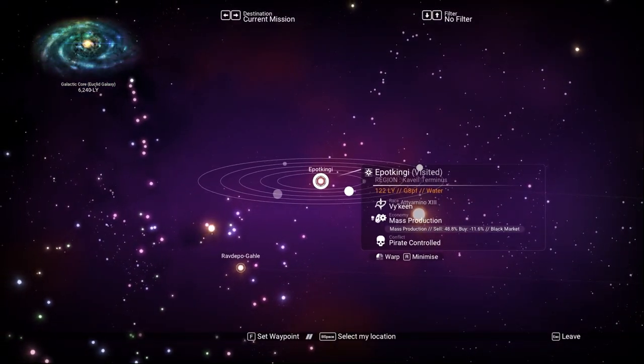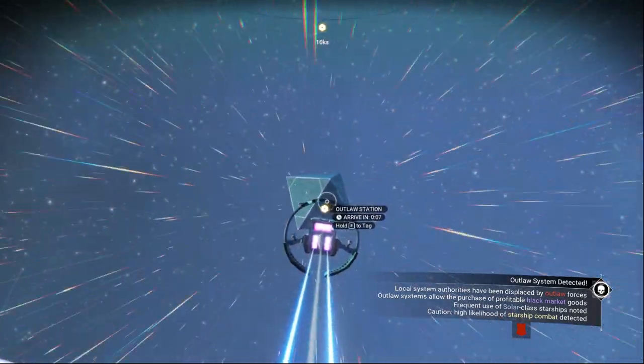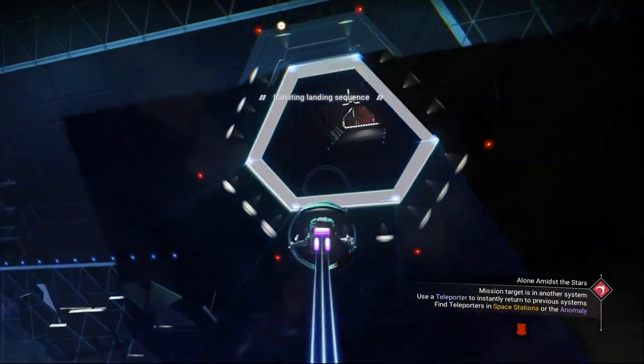All you have to do is go to that system and then head to this station — it's called the Outlaw Station. It looks way different than a regular station.